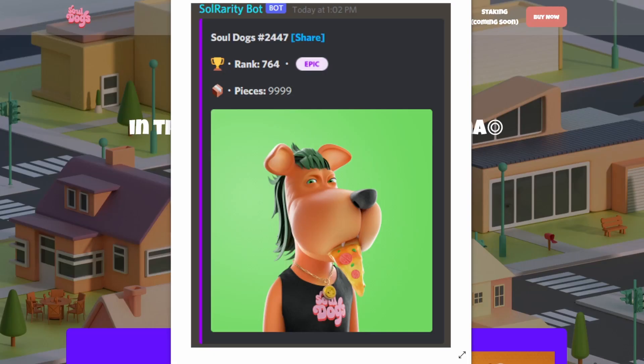Then after I successfully minted — and you see it was a little bit tough — I went to the Solarity Discord and used their bot command, and I got the response that I have an epic one, which is great. I got so lucky.